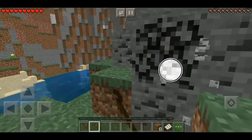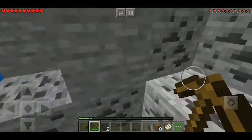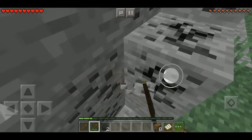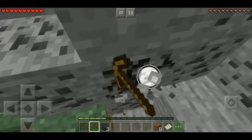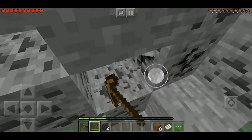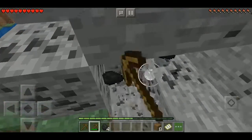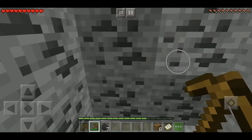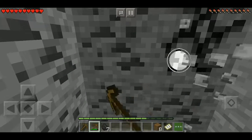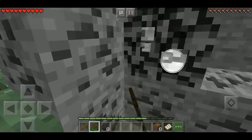If you see any sheep, cows, or whatever other animal, you just want to stack up on meat — you really need a lot of meat. Also make sure you have the brightness on max, because on the default it's not very visible, especially when it gets dark and you can't see anything.